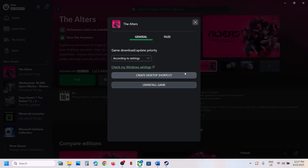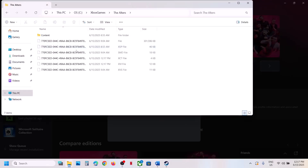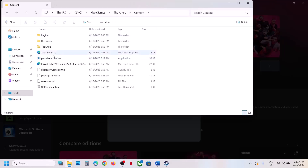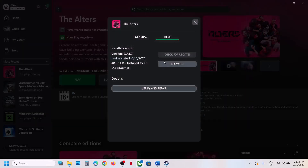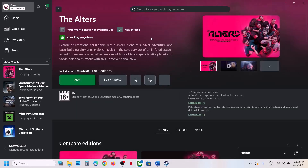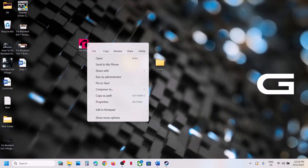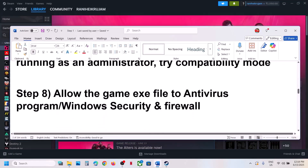For Game Pass users, right-click the game, click Manage, go to Files, and click Browse. Open the Alters folder, then the Content folder — here you will see the game launcher. Double-click the game launcher to launch it. You can also try running it as admin: right-click, go to the General tab, click Create Desktop Shortcut. Then right-click the desktop shortcut and click Run as Administrator and check.